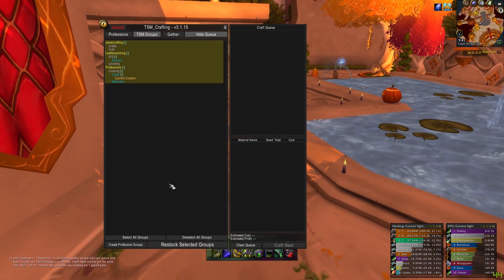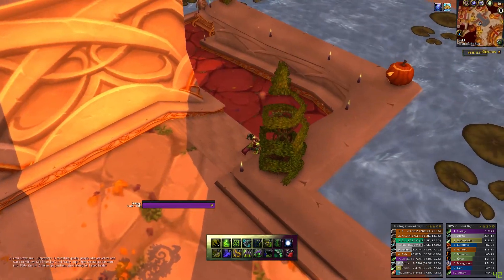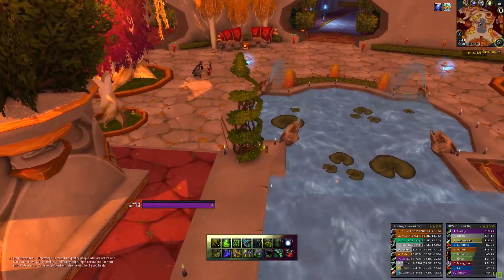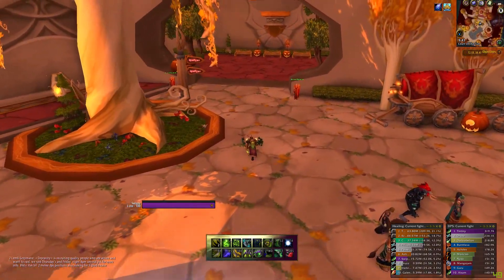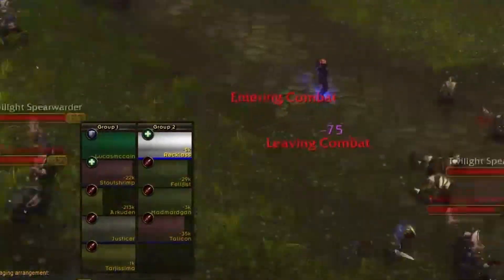Postal, Panda, Auctioneer or Auctionator, Aki's Recipe List, TUJ — a lot of addons are obsolete now. For raid frames, I use Voodoo. It's like Grid had a baby with Healbot and then that baby not only took steroids but went on to win Miss America.